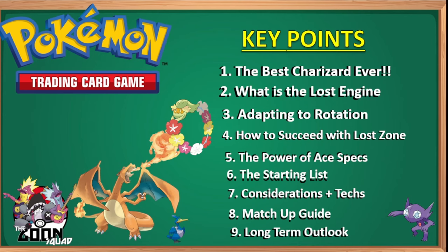We'll cover how to succeed with the Lost Zone — I've been playing it for almost two years and picked up all the nuances. We'll discuss the power of ACE SPECS, starting list considerations and tech options, a matchup guide covering 10-plus decks with general roadmaps, and the long-term outlook: does Charizard age like fine wine, or will it be gone next set?